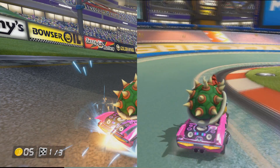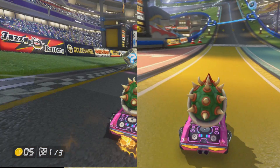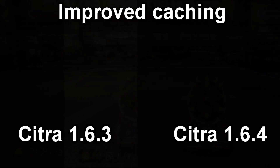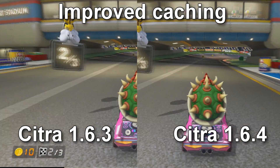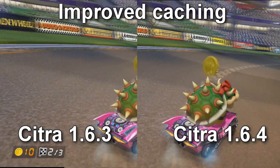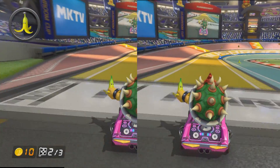The way caching works is that the emulator gets faster every time after it has been loaded before. So when I'm in the second lap in this race it will be much faster than my first lap and so on. As you can see in the second lap both versions are fast and have fully loaded all the textures.